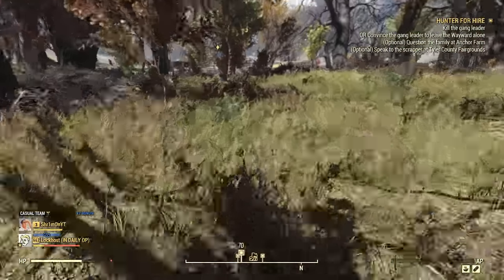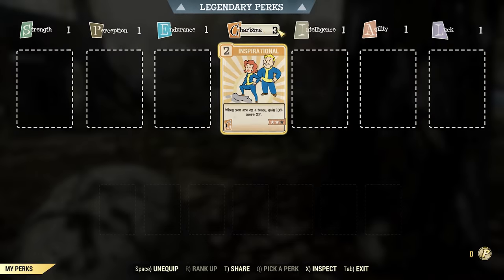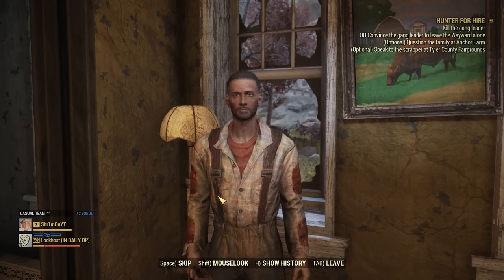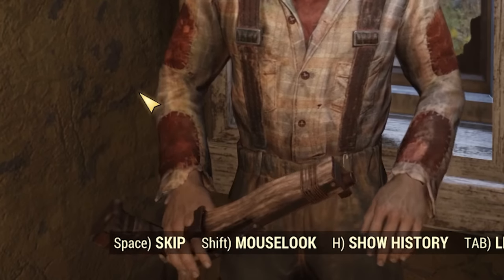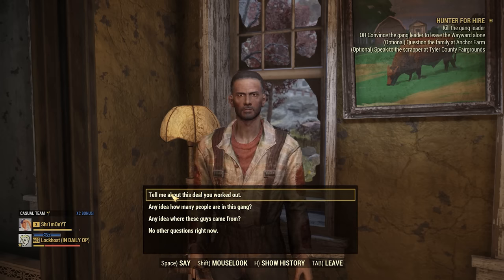By this time you should be level three or four. Make sure your Charisma is at three. Run inside, talk to him, and hit these exact dialogue options: 'Heard he might have had some dealings with the Game West Lumber Co' — click on that. He'll respond, then do the Charisma three check. Say 'Tell me about this deal you worked out' and click on that.